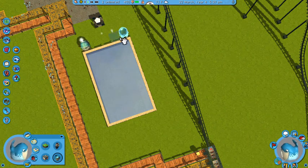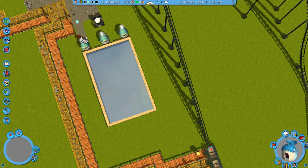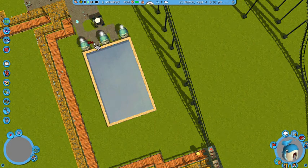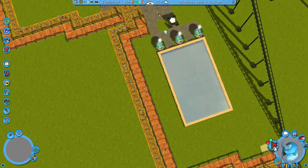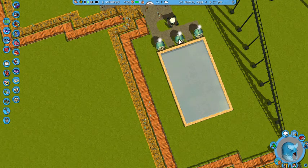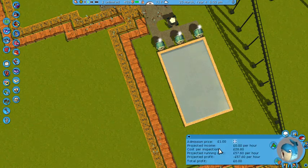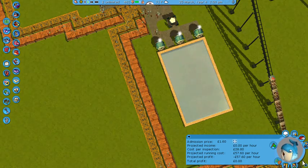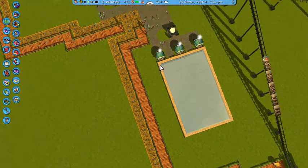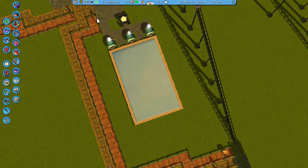So we'll get a changing room there, there, and there, and then build the path like that so it forms a nice little area. We'll open these — open, open — it's already open. It'll cost one pound sixty to enter. I like this sort of swing-style opening. Open! Everyone come to the swimming pool!